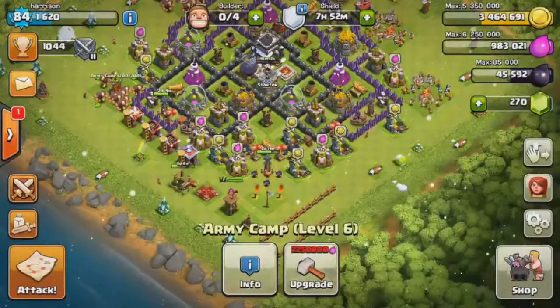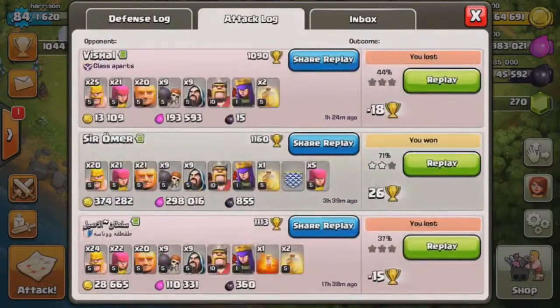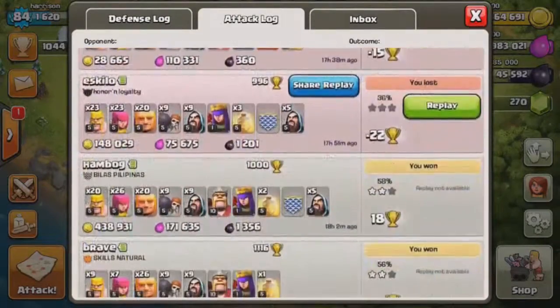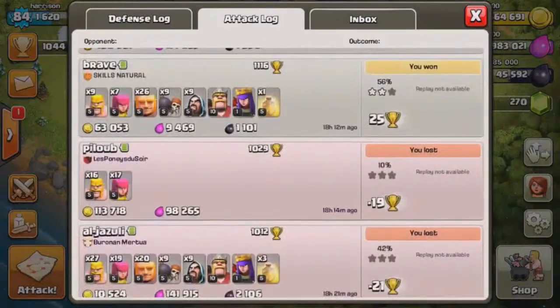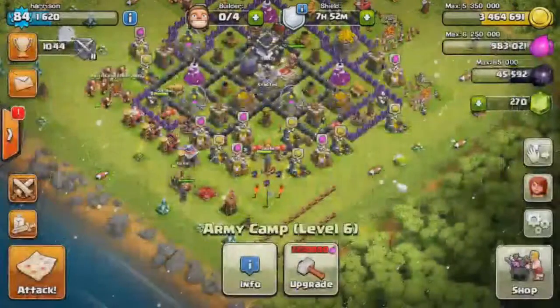I've been getting about 10,000 dark elixir an hour. I try to go for raids that have at least a good amount — I've been hitting bases with around 900, 1,100, 1,200, 1,300, 2,100 dark elixir and have been doing all kinds of raids.